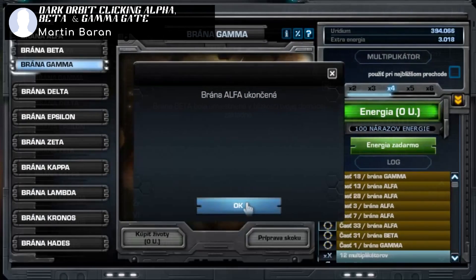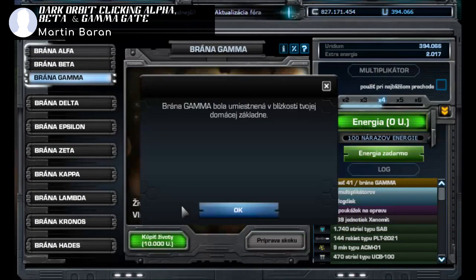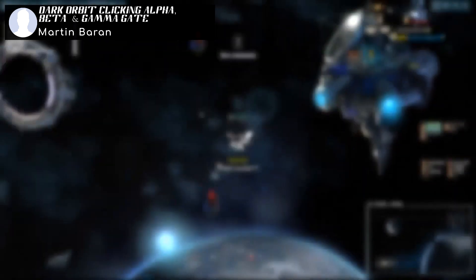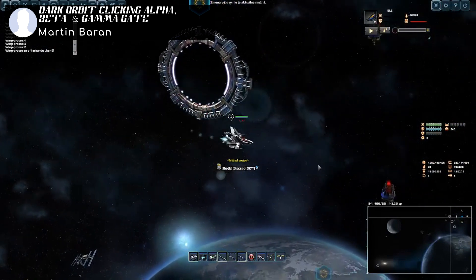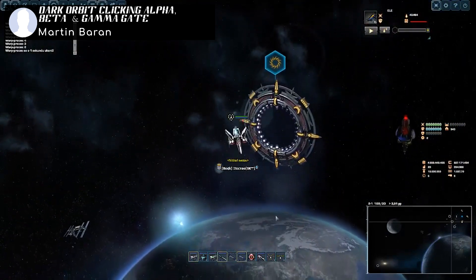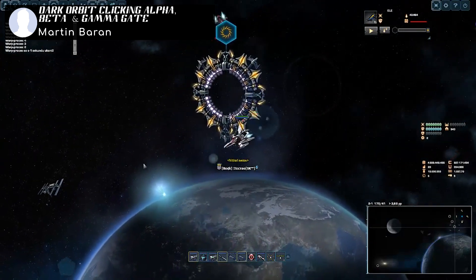The rewards are really good, with Alpha giving you 20,000 uridium. Beta gives double the rewards of Alpha, but the NPCs within the gate contain double the amount of hit points and shields, and deal double the damage. Gamma gives triple the rewards of Beta, but the NPCs also have triple the amount of hit points and shields, and deal triple the damage.